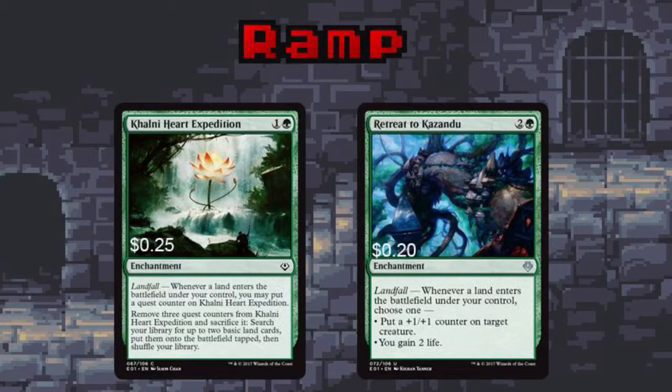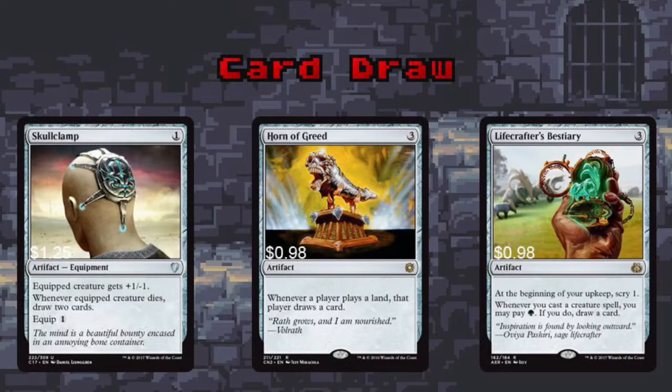Landfall is a coveted ability in a deck like this. Khalni Heart Expedition can help us access two extra lands and is great for ramp. Retreat to Kazandu rewards us for playing lands and, similar to Nissa, pairs well with Rishkar. Skull Clamp is a commander staple — in a creature-heavy deck it's especially effective. Horn of Greed benefits everyone at the table, but it benefits us most of all, and that's what matters. Lifecrafter's Bestiary gives us two things green and red heavily lack: top-deck manipulation and card draw. I absolutely love this card.